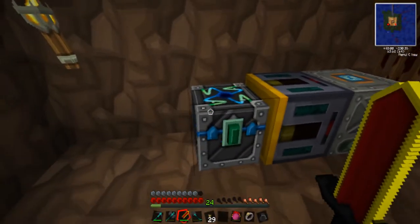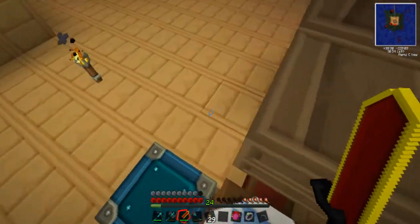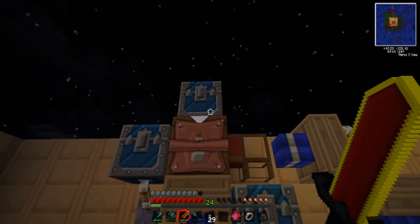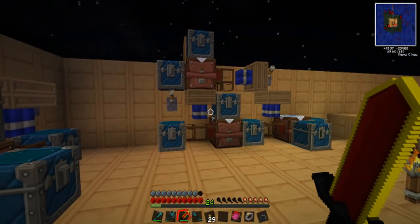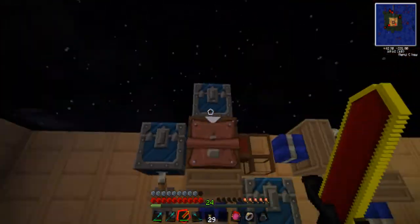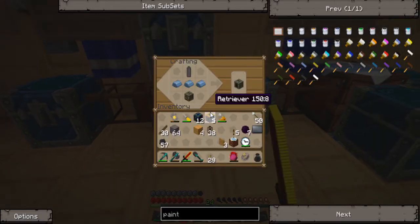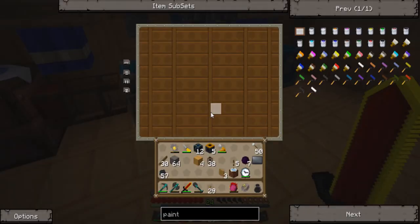I could also pump this iron directly into here. Where's my iron gonna go... okay, this is going to be for furnaces, I'm guessing. I mean, I could put it right here but then it wouldn't all be along the wall. This right here is an output — this will be outputting the generators, which I still have to pipe the generators into.